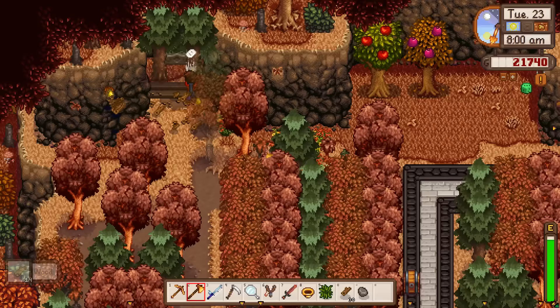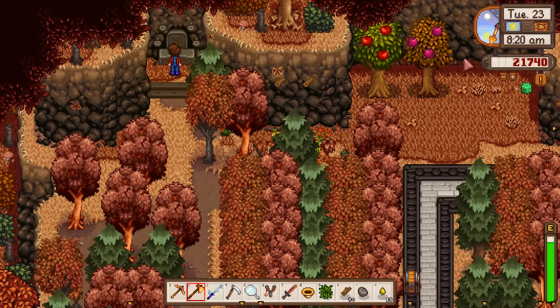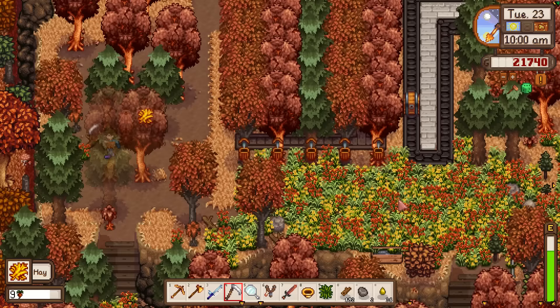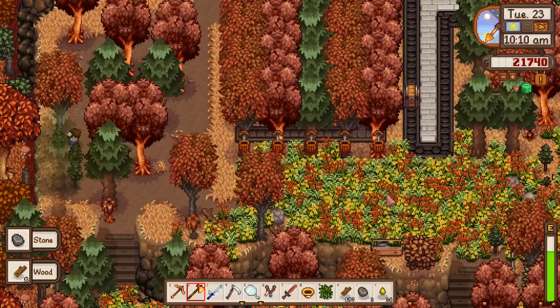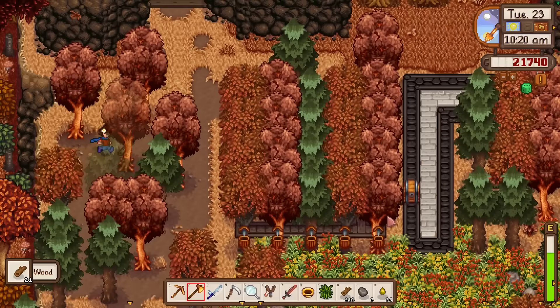Tomorrow the pig will grow up and be able to go crazy on them truffles. Today's big project: we're going to expand this organized tree area all the way to the left, clear it out, and make use of all the hay we're going to get. Since both our coop and barn are already deluxe, we don't have to worry about distributing food — that's already taken care of.